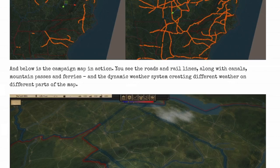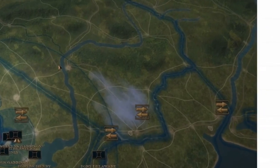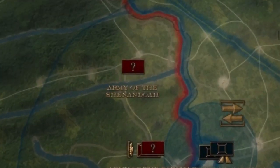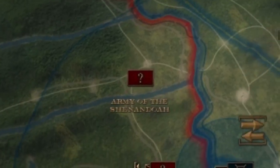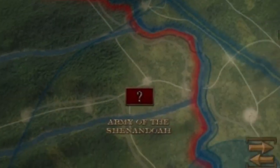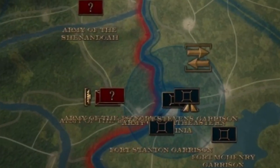They added a whole weather system on the campaign side — this is our first look at this gorgeous map with the dynamic weather system. There are railroads, rail lines, canals, mountain passes, and ferries, plus dynamic weather creating different conditions on different parts of the map. Playing as the Union, there's a question mark showing a rough enemy estimate — I love that because they could be anywhere in that section. Your intelligence is giving you a best guess, which is realistic — intelligence in this war was a mix of guesswork and limited intel.